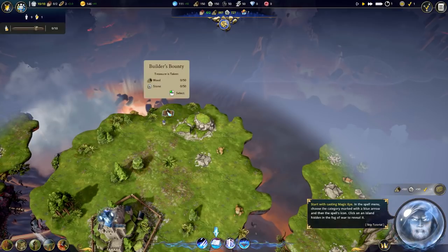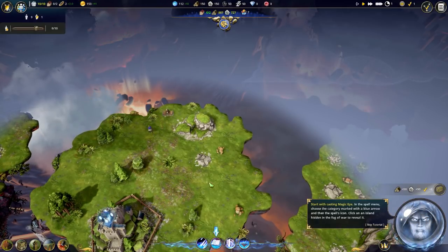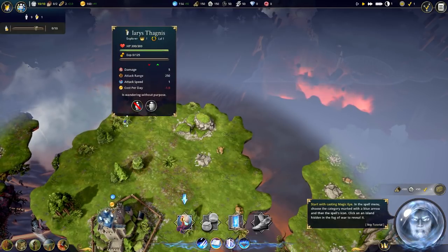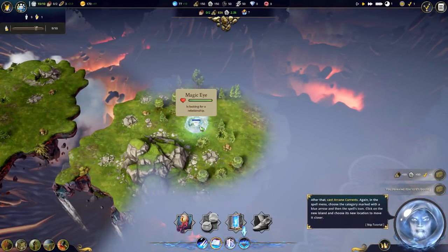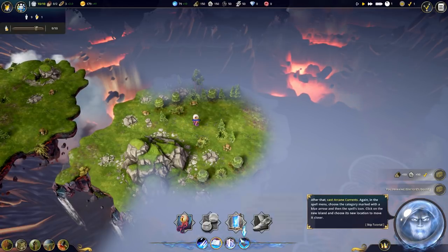We just got a treasure - it had wood and stone in it, nice. There's an explorer here. So first let's cast magic eye on this place to get rid of the fog of war. After that, cast arcane currents.